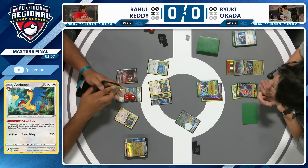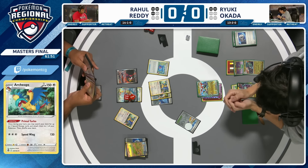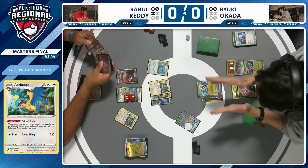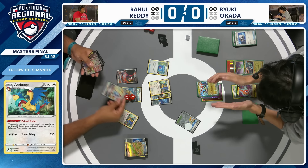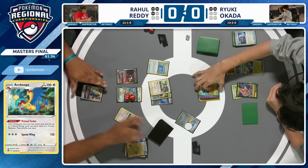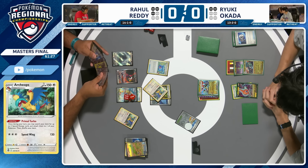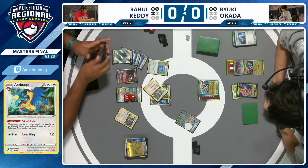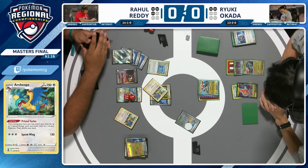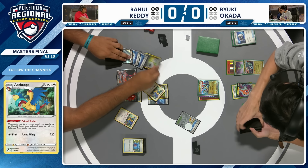Here we see the flip with Capturing Aroma — it's a heads, so it has to be an evolution Pokémon. It looks like it will be the Cinccino being taken, which would be a great attacker — but you can't use Cinccino if you have no Minccino in play. Maybe grabbing a Lugia V-Star instead. Rahul is choosing between two Pokémon that aren't going to do anything right now. Lugia goes onto the board and we see the Primal Turbo. If Ryuki has any gusting option, he wins next turn by just KO'ing that Squawkabilly. Rahul needs to take three prizes in two turns to stop Ryuki winning, and it's hard to see how that happens.